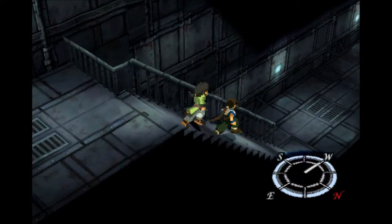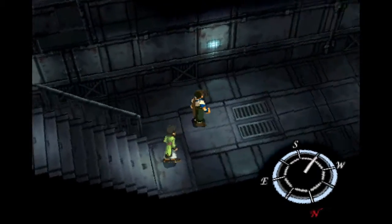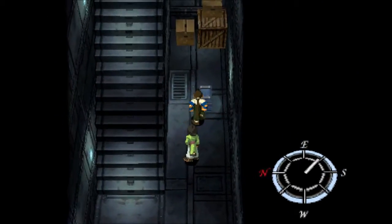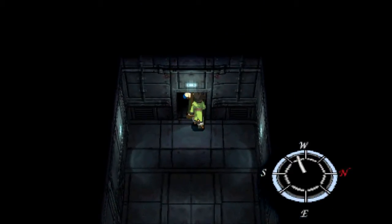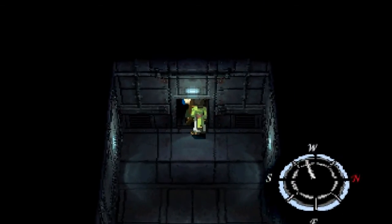Okay, so we head down the stairs and — oh, don't you forget about this over here: the survival tent. It's important to pick that up. Alright, and we just want to head down through the door here to the west.